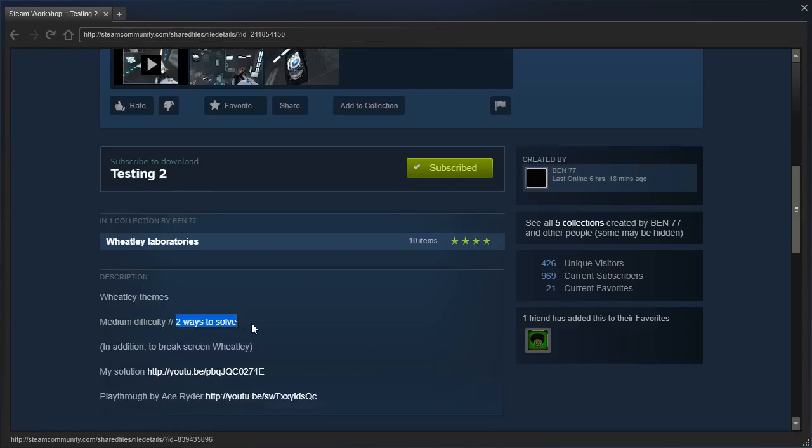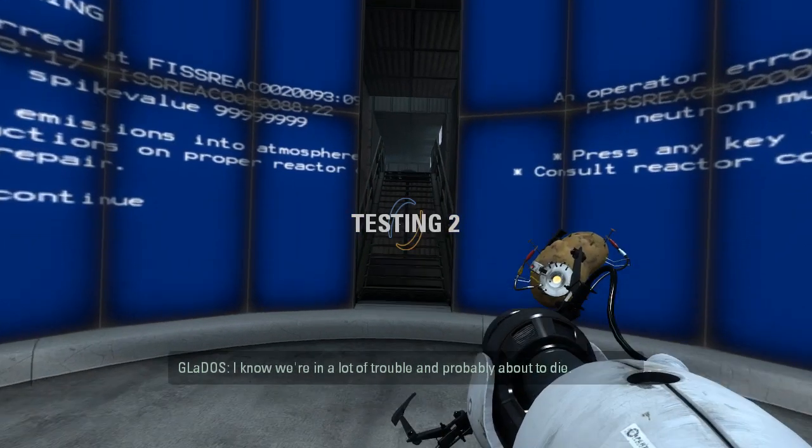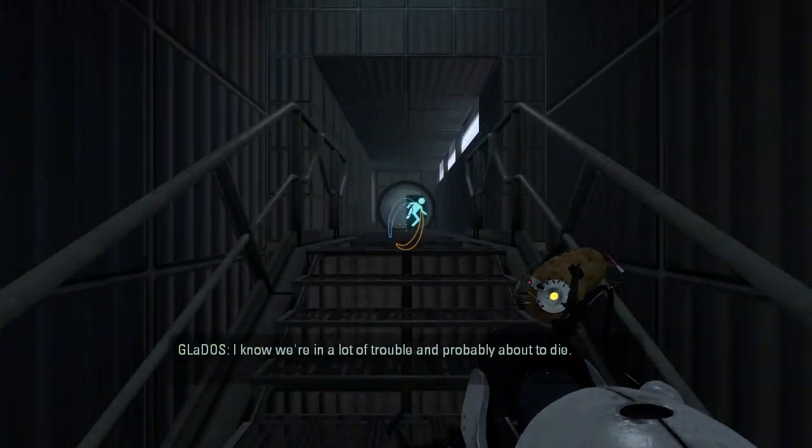Well, I hope that both ways to solve it use all the test elements, because otherwise I'm not gonna be too happy about that. In addition to Break Wheatley's Screen... I think that means that you can also break Wheatley's screen if you want. I know we're in all of the trouble and probably about to die, but that was worth it.